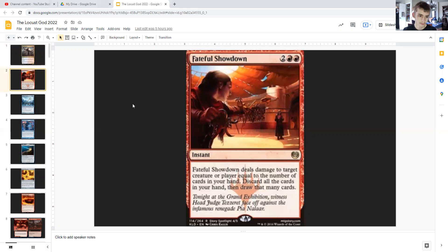Let us begin with cards that draw us cards, starting with Fateful Showdown. For two generic and double red, it's an instant that deals damage to target creature or player equal to the number of cards in your hand, and then has you discard all the cards in your hand, only then to draw you that many cards.